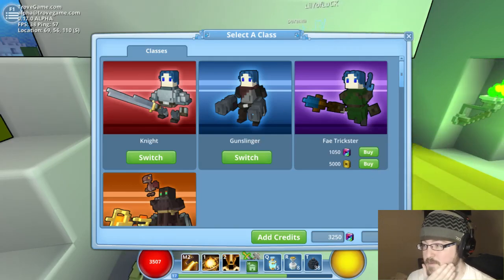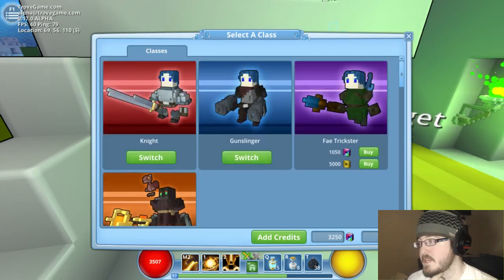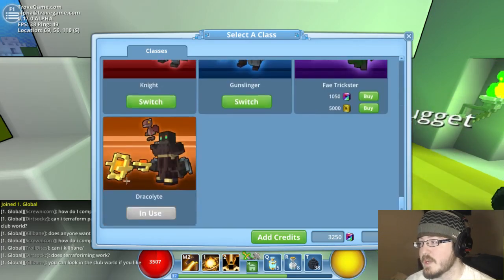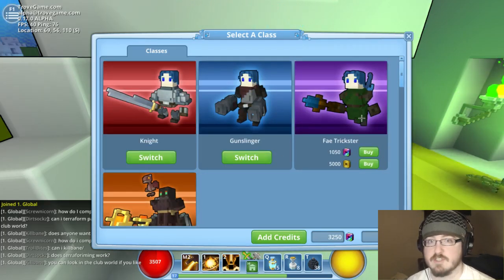Currently there are four classes. I haven't played the other three extensively, but I've been playing my Dracolich, who's like a fire mage. And then there's a knight, a gunslinger, which is a dual wielding gun guy. And then there's a fey trickster, who from what I understand uses similar weapons to him, so she's like a mage as well, but I don't know much about her.